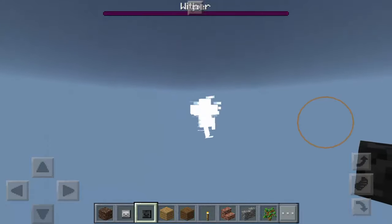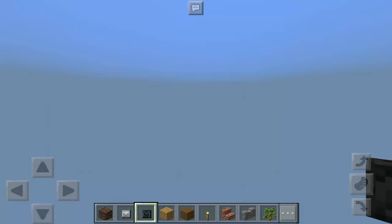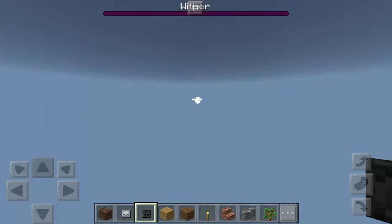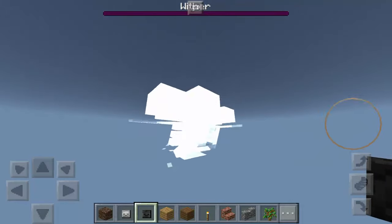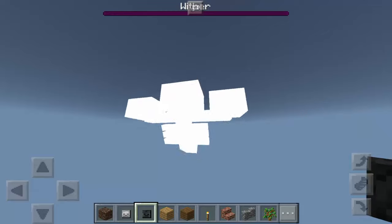Now if you go far away from the wither boss, as you can see it will disappear from your view. But if you go back, as you can see it's not dancing anymore — it's more of a normal wither right now. Look at that, but it's not going to die. And it's so awesome.